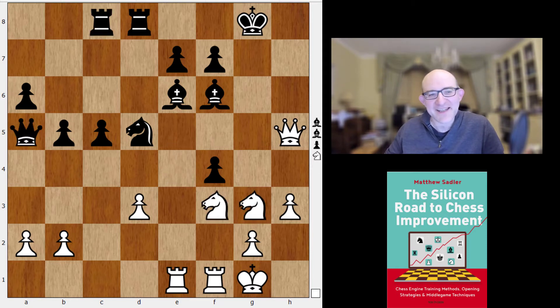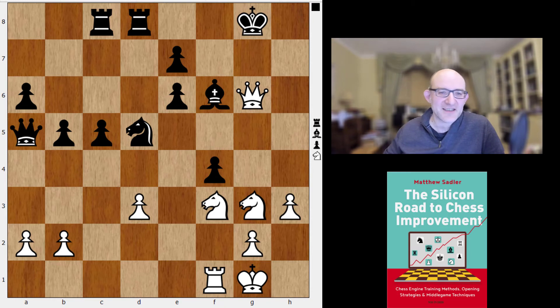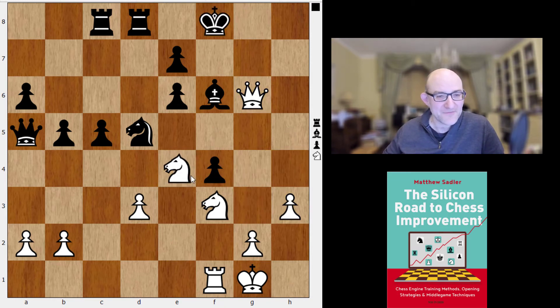But how about Qxe5? Well, what we're going to play then is Rxc6. So what are we threatening? Moves like Ng5 are definitely coming in, and Nf5 — they're all looking pretty good. So fxc6 looks necessary. Qg6 check: Kf8 is met by Ne4, and it's a very slow threat, but try and stop Ng5 when we'll have the threat of mate through Ne6, Qf7, or Nh7. It's just impossible to stop all of them.